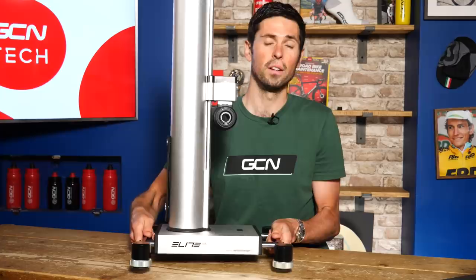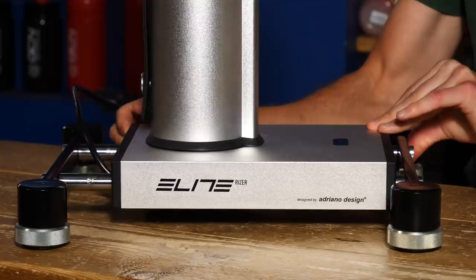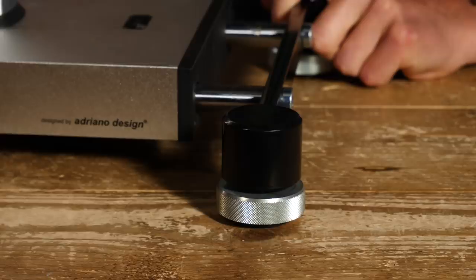As the riser alters the gradient you're riding on, it will alter the wheelbase of your bike. To account for that, the riser runs on two metal rails with bearings so it can slide and adjust to mimic the wheelbase changes of your bike to make sure you've got a secure riding platform. To help further with a secure platform, there's a nice wide base with four adjustable rubber feet to keep you secure and provide a solid feel during the toughest efforts.